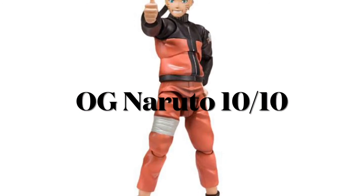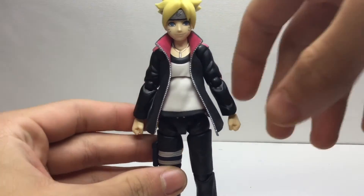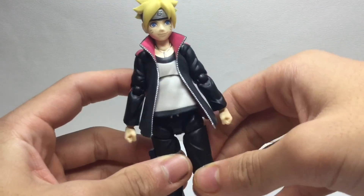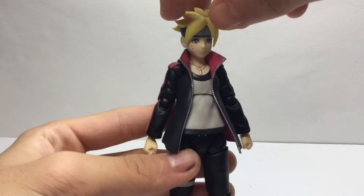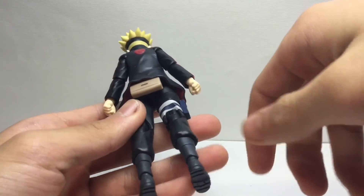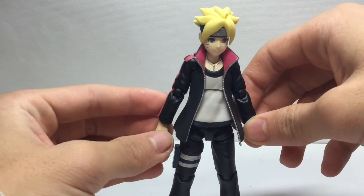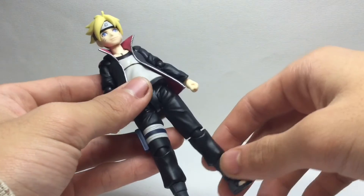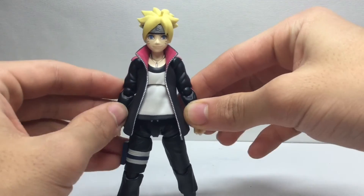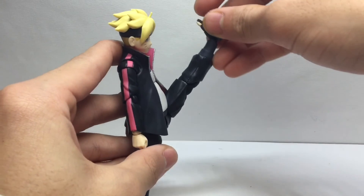At our number one spot we have OG Naruto Boruto Uzumaki, and I'm not even joking — this figure in my opinion is definitely amazing statistic-wise and looks-wise. I really thought I was going to hate this figure, but once I held it and played with it, this figure is amazing. I hate Boruto but this figure goes beyond expectations. His arms can move freely, which is amazing.